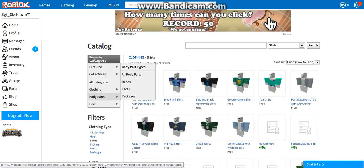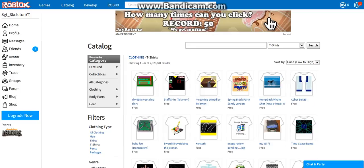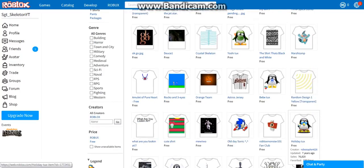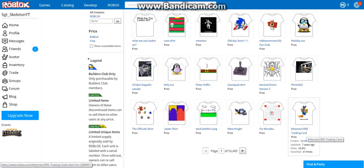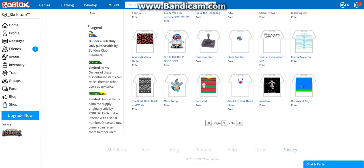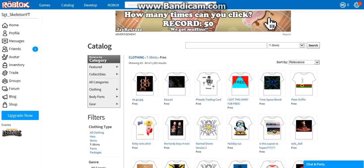Item owned. Half the stuff we're getting we've already owned, so I guess that's kind of good. Anyway, where's clothing — here it is. T-shirts are the ones that are underneath. This could get us something pretty good because I think most of these are free. I'm going to search up something and I'll be back. I've tried looking for stuff and I literally cannot find anything.